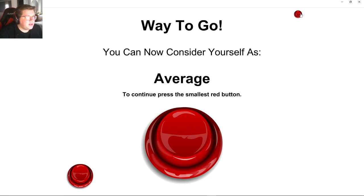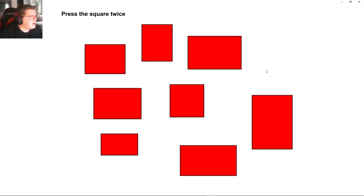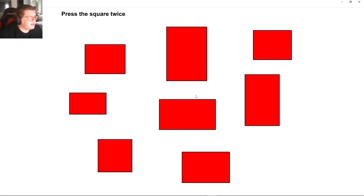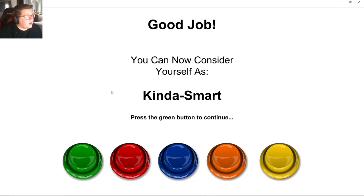Smallest red button — it's over here. Click the lightest blue square. Press the square twice. Don't press the green button — I won't. You now consider yourself as kind of smart.